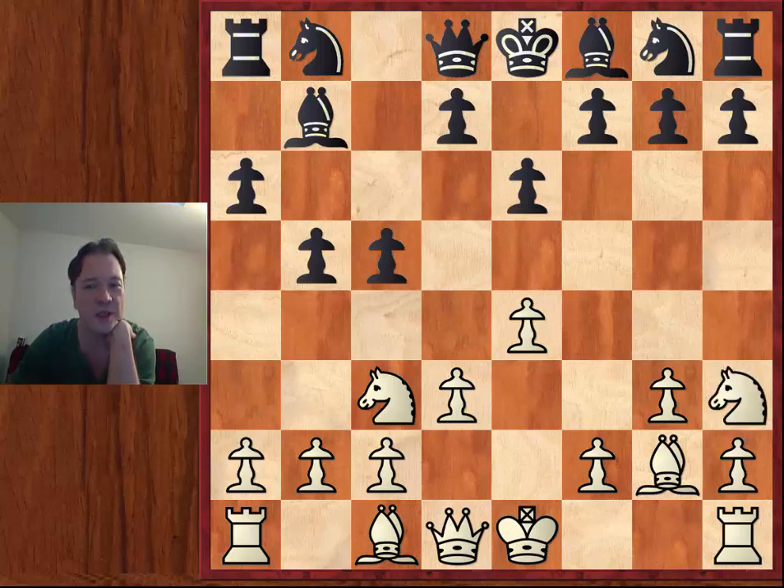And now Knight h3 — there are various setups white can use, but Knight h3 puts the Knight on a square where it doesn't get in the way, and it can get into play very quickly with white playing f4, f5, and the Knight coming to f4, possibly to g5. It doesn't block the other Knight retreating to e2 or the White Rook along the f-file. It kind of reminds me of playing Knight a6 in the King's Indian, where that move superseded Knight d7 — we could see the same thing here superseding the more classical Knight g to e2.